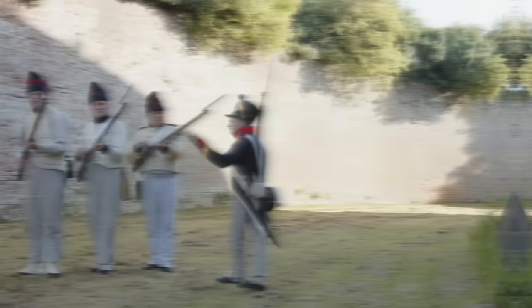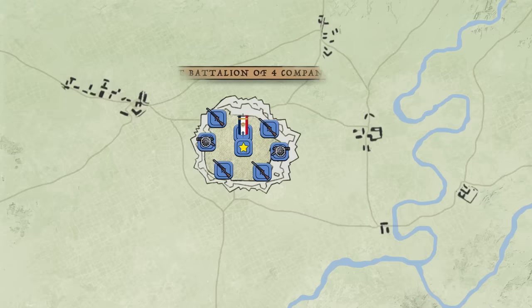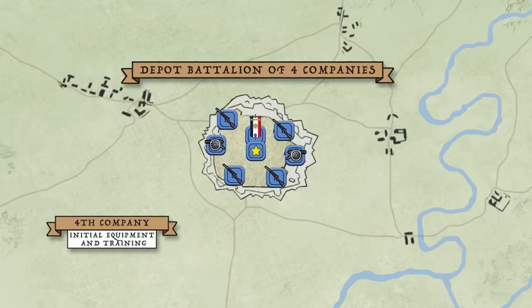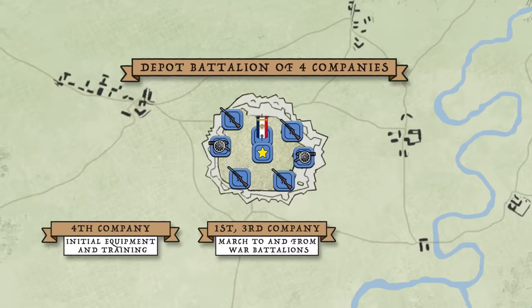Following Napoleon's 1808 decree reorganizing the French infantry, the depot was organized as a battalion of four companies with a small headquarters led by a major. The fourth company saw to the initial equipment and training of the new conscripts. The first and third would march conscripts to — and convalescents back from — the war battalions, and the second would see to garrison duties in France.